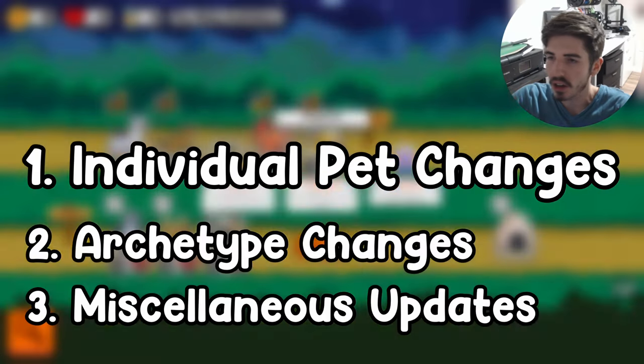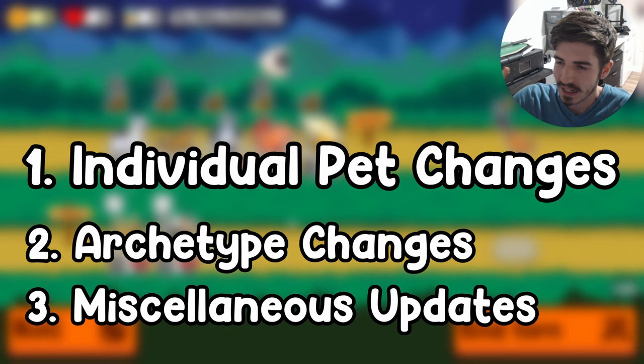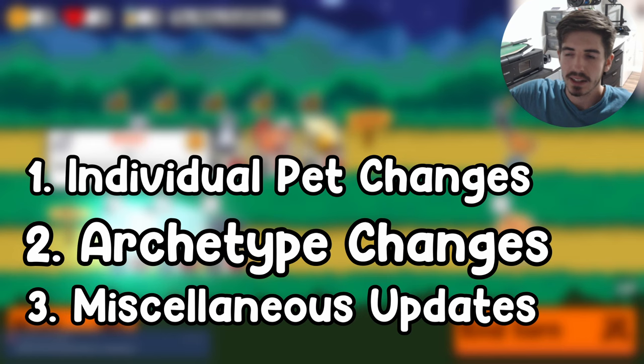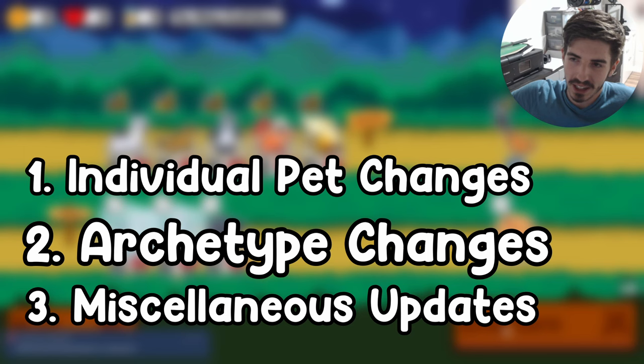The latest update is out — mostly unicorn pack changes and there's a lot to cover. We're going to split it up into three different categories. First is going to be all the different pet changes, individual updates, balance changes, anything relevant there. Two is going to be different comp changes, so different archetypes varying how well they work, some that just sprouted out of nothing, new archetypes, some old archetypes got absolutely obliterated.